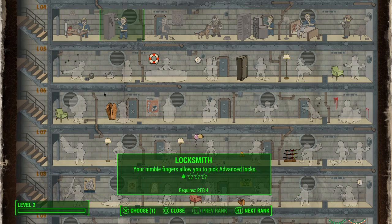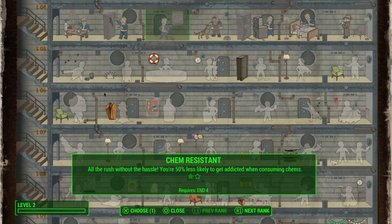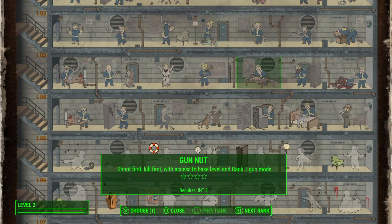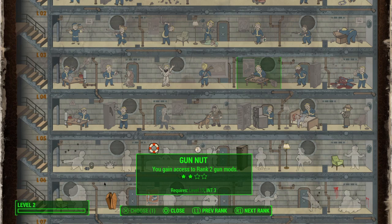Ballistic weapons fire bullets, and for ballistic weapons your crafting perk is Gun Nut. There are specific upgrades, and the higher-level upgrades require a higher level of Gun Nut. All of the crafting perks work this way. So if you're going to be using a ballistic gun, you're going to upgrade it using Gun Nut. These are intelligence-based perks.